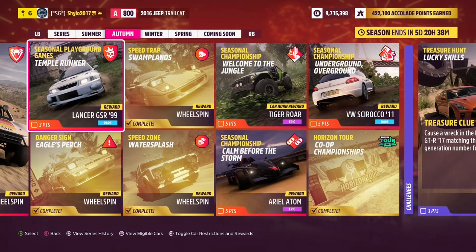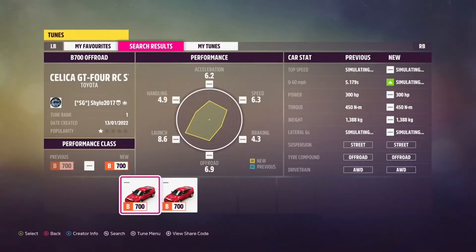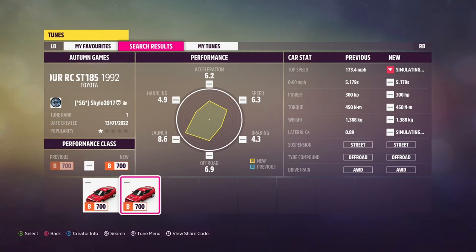For the seasonal Playground Games Temple Runner, we need a B-class Retro Rally — winning the 1999 Lancer GSR plus three points. Remember for the games you don't actually have to win; if your team is losing don't quit, you'll still get points for completing it. I'm using the 1992 Toyota Celica GT4RC ST185 with a turbo rally engine, off-road race tires and all-wheel drive. The share code is 921935227.